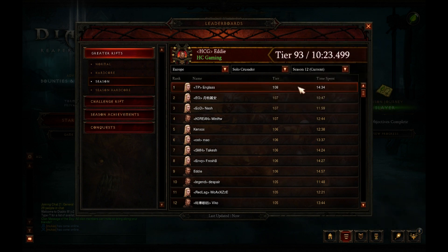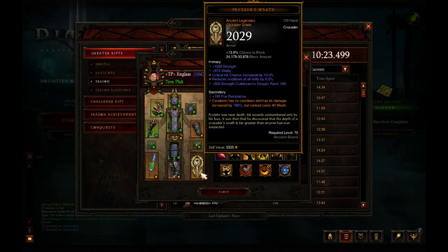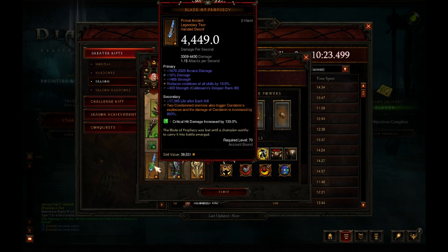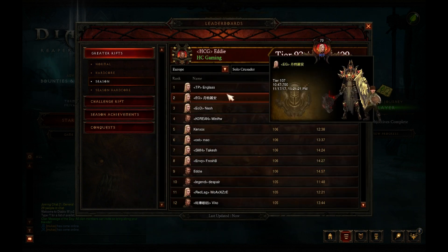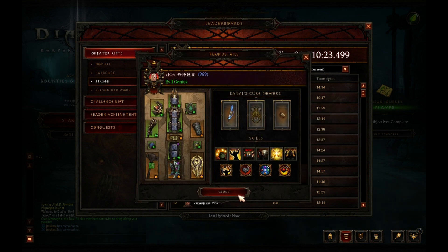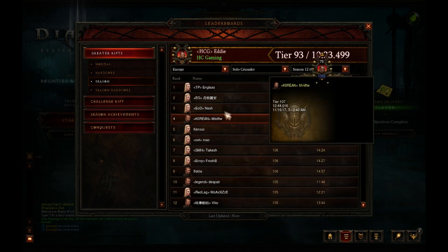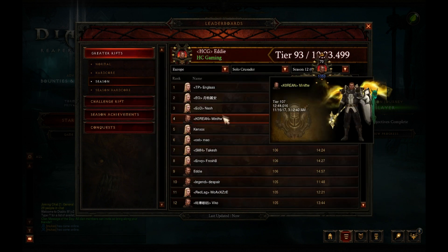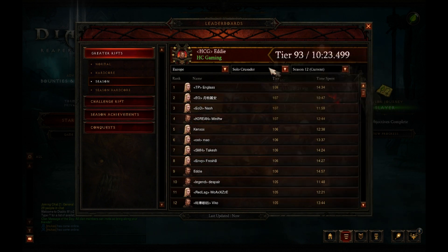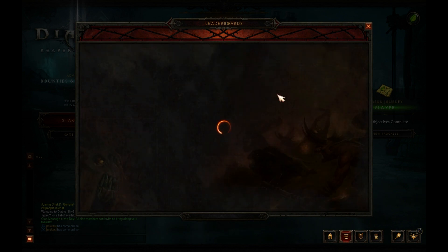For Crusaders, we have englass doing a 108 at the minute — the condemn build looks to be the one pushing it all. This is what I'm currently pushing on as well. Nice primal inch weapon, lucky bugger. Everyone seems to be using the condemn build. There's another one using condemn with smite, not sure why, but yep — condemn is pushing to the top of the leaderboard. Englass has done a 108 with 1434 paragon and just about a thousand paragon — not bad.